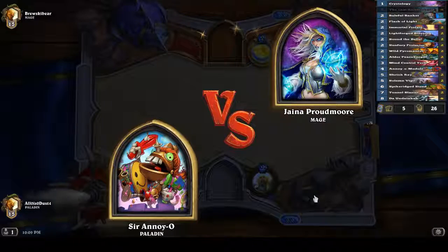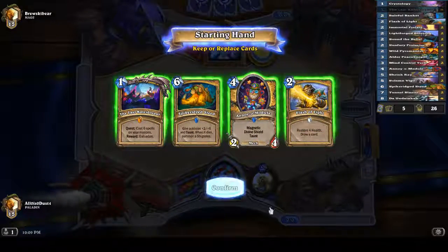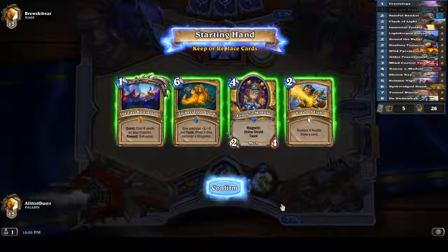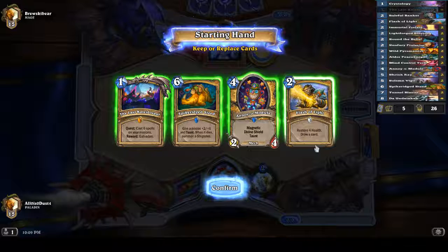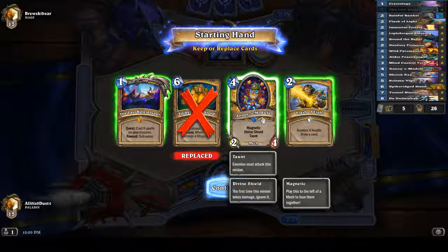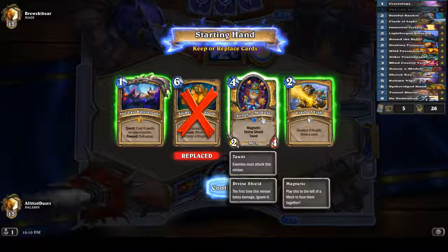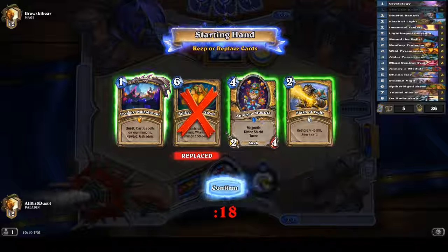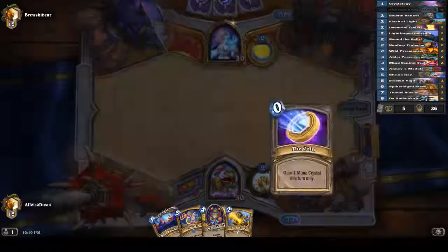Because the Prelate will allow the Undertaker to keep its Death Rattles, and then put itself into the deck while keeping those Death Rattles. So basically what this deck uses is only two creatures' Death Rattles: the Immortal Prelate and the Tunnel Blaster. Tunnel Blaster, when it dies, deals three to the board. So what we want to happen is continually playing more and more Undertakers with Lifesteal and Taunt. We have Sunfury Protector and Lightforge Blessing to help just increase the output this deck does.